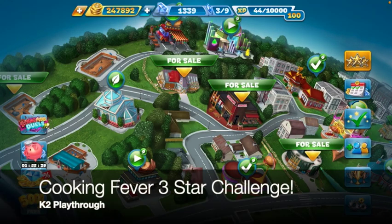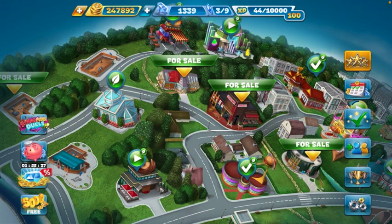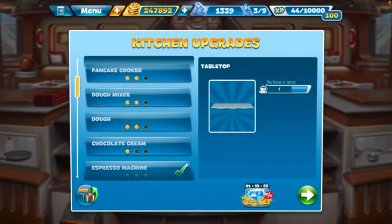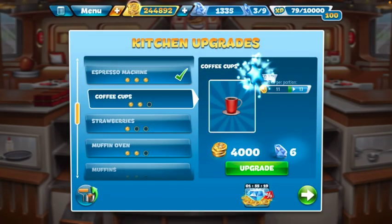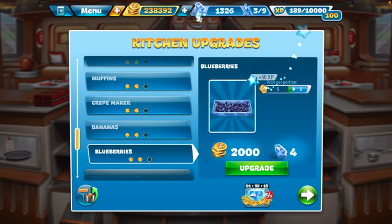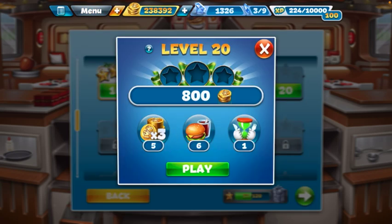Hey everyone, what is going on? It is K2 Playthrough here, coming at you with the Cooking Fever three-star challenge on the Flipping Pancake. I'm gonna do a couple kitchen upgrades — upgrading the coffee cups, strawberries, bananas to level two, and the blueberries also to level two. We're gonna go ahead and jump straight into level 20.